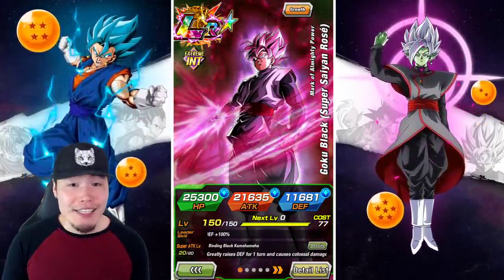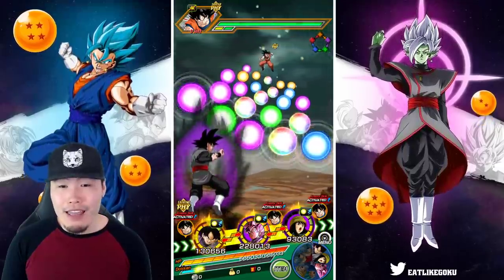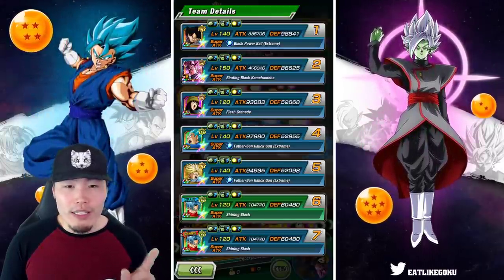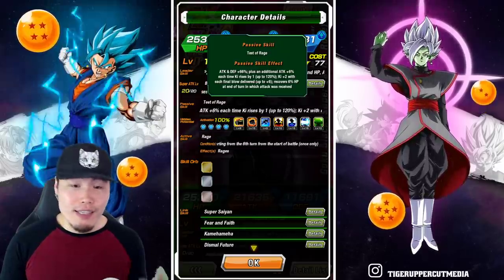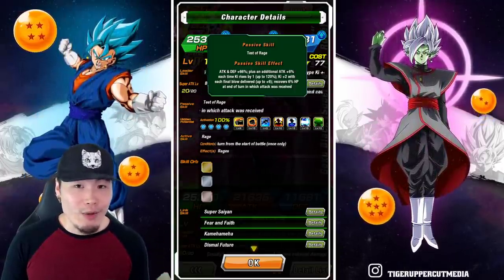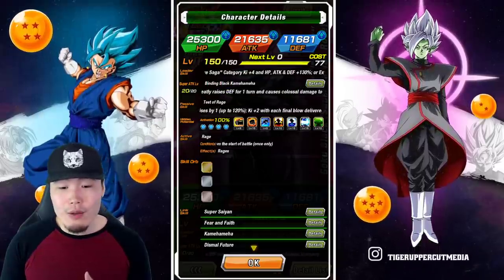Let's jump right into it and see what this Rose can do. On this first rotation we have Rose linked up with one of his best linking partners, the Fizzeasya Goku Black. We also got support from the INT Mai, and I can give him a full 24 ki super here. That gives him all the attack on his passive. His passive gives him attack and defense plus 66, plus an additional attack plus 6 each time his ki rises by one, up to 120. So he gets that full 120 attack boost when you're at 20 ki.